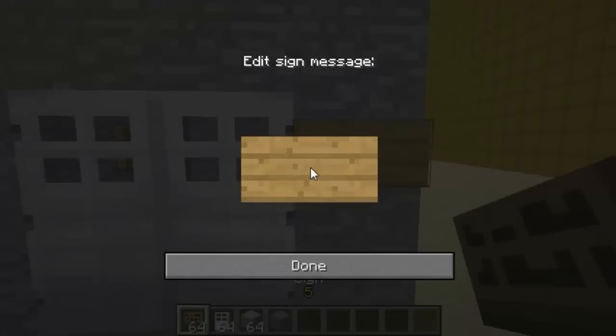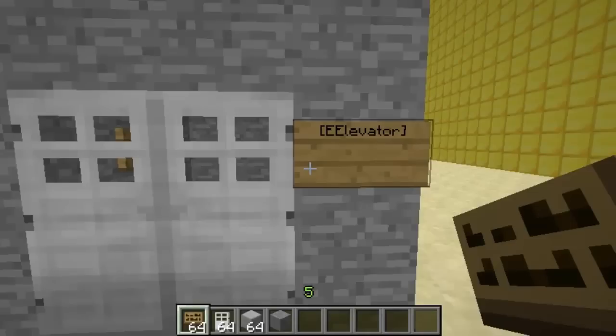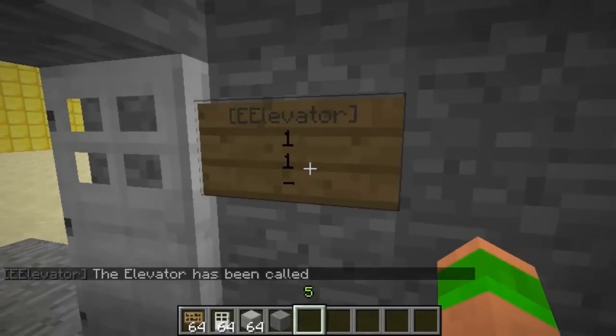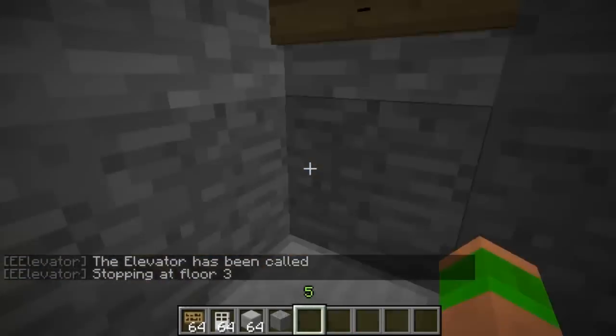Put 2 doors in, and then you create a sign with bracket, E, elevator, and then close bracket. When you're done, all you have to do is right click on it, and then it calls the elevator to your floor. There are nice sound effects for this plugin too. You right click to set it, and then left click and it will send you up.